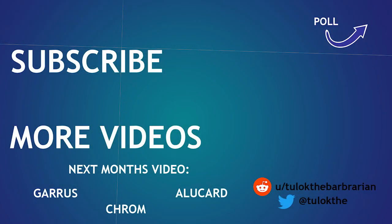Thanks for watching — subscribe to the channel if you liked the video. Love will be in the air around the time of our next video, so your choices this week are tailored to a very special lady. Vote for Garrus from Mass Effect, Chrom from Fire Emblem, or Alucard from Castlevania. I'd also ask you to come back for next week's video, but I already know that you will.